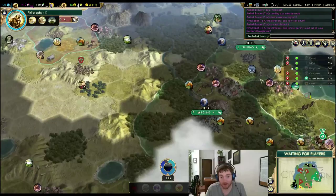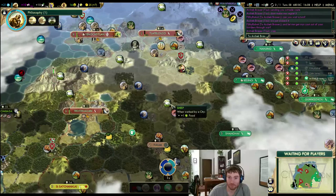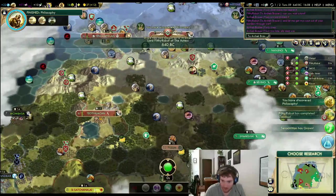I'm getting a trade route sent to me. I'm not sure why Arkek is sending me a trade route right now — it's generally not advantageous to do that. I gotta get production up. So let's move back this way, take the camp, clear the camp anyways.